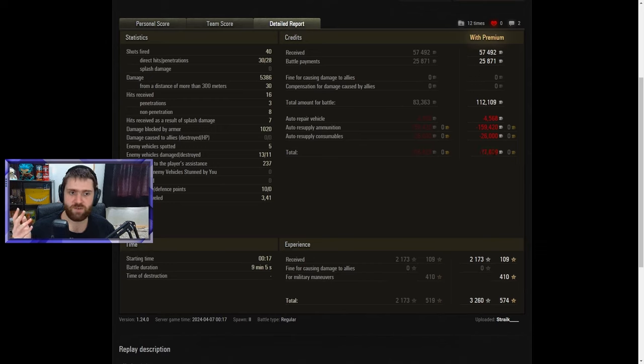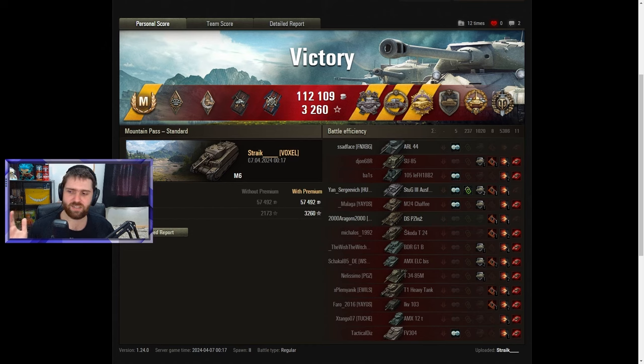237 damage from player assistance, some capture points for stat padding, 10 capture points, and 3.41 kilometers traveled in this nine-minute battle. Despite the huge damage and kills, there's a big credits loss of 77,000 — which makes sense when you fire almost all gold rounds. If you start with a healthy amount of gold and fire them all, you'll be losing credits almost every battle. 3,260 XP total, 574 free XP — an incredible tier 6 game.